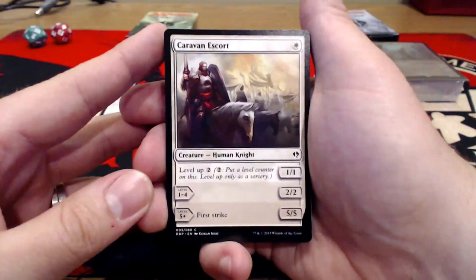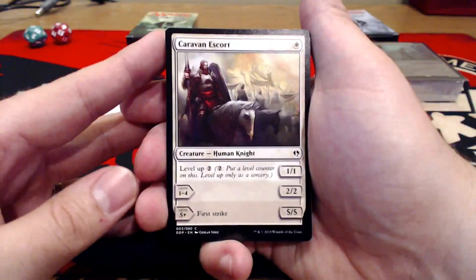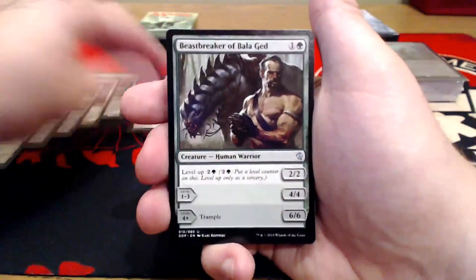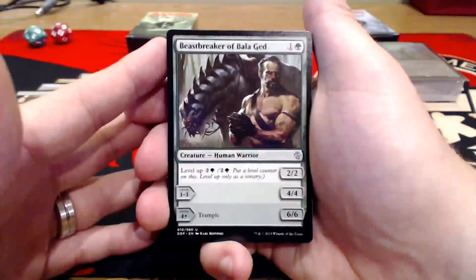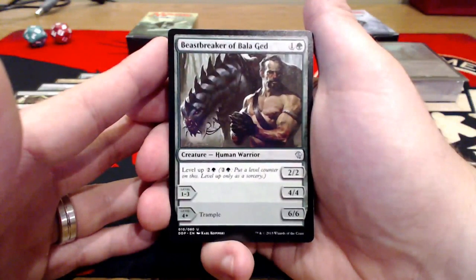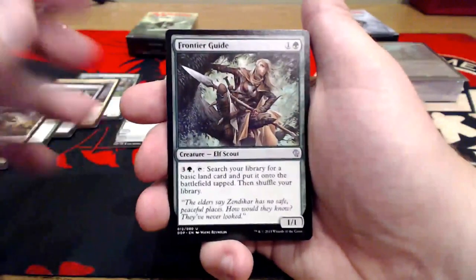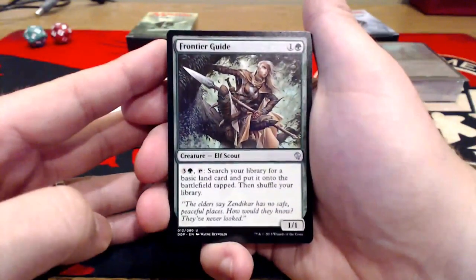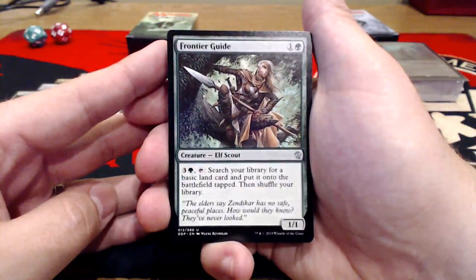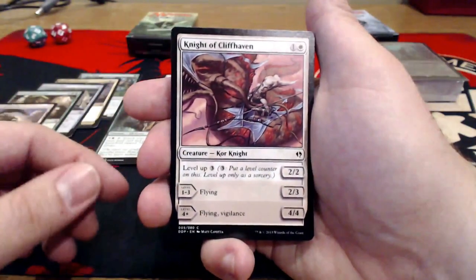Caravan Escort — one uncolored, a level-up creature. You level up paying two uncolored. It goes from a 1/1, to a 2/2, then a 5/5 with First Strike. Going to get a couple of those. We're going to have another level-up card — Beastbreaker of Bala Ged. One uncolored and a green for a 2/2, then a 4/4, then a 6/6 with Trample. Costs two uncolored and a green to level up. Frontier Guide — one uncolored and a green for a 1/1 Elf Scout. For three uncolored and a green, you can search your library for a basic land card, put it into the battlefield tapped, then shuffle your library. Man, we have a lot of level-up cards.